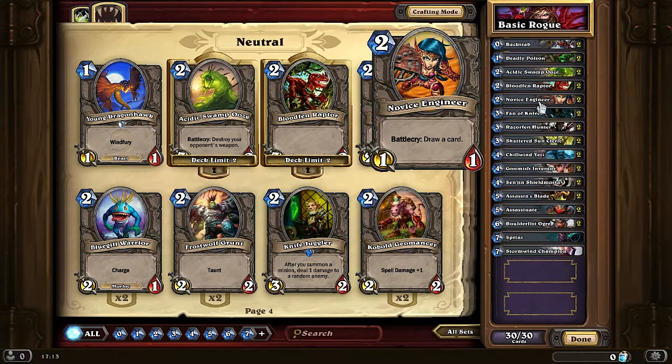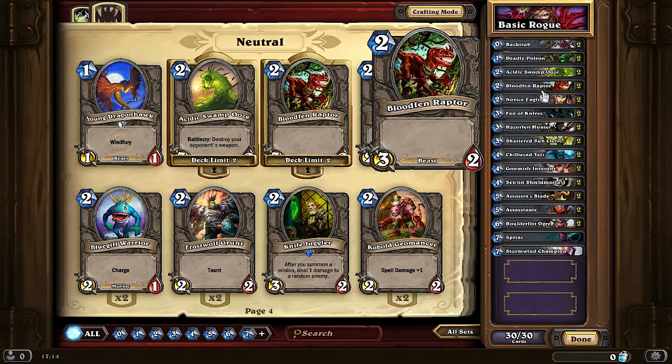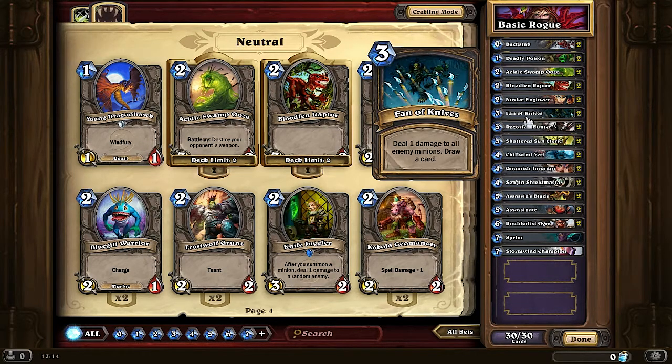Just know that 2 of each is very good to have in your basic deck. Novice Engineer is also a card I've talked about — good card draw, and for 2 mana drawing that extra card is very important. Swamp Ooze has the battlecry of destroying your opponent's weapon. These 3 cards are really just the best basic cards you can have for the early game.